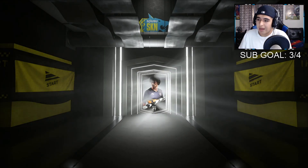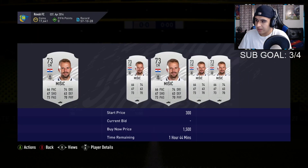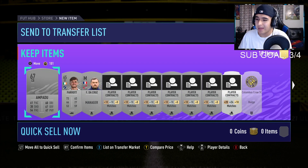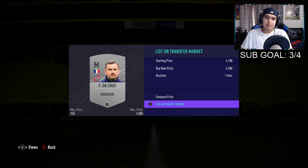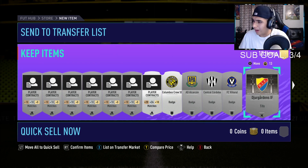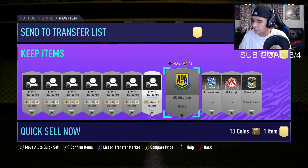The first one is the jumbo silver pack — honestly we should make everything back just from this silver pack. Yeah, we definitely made our money back. We're sending everything to the transfer list. This manager alone made everything back — he sells for 4.2k. French managers go for like 4k. There's also a really nice badge in here — Constant — we're putting all these badges on the transfer list because they should all sell.